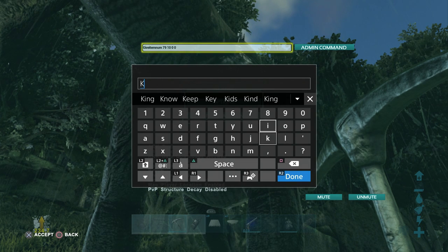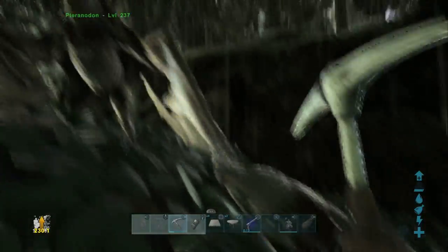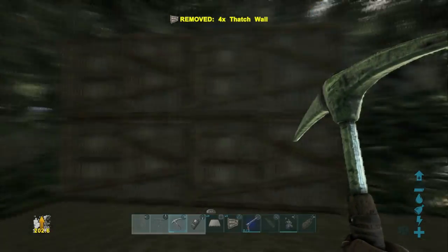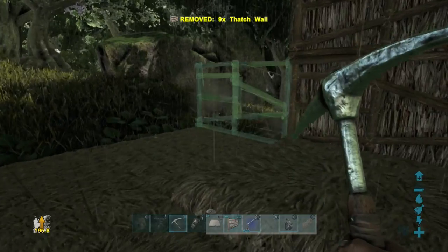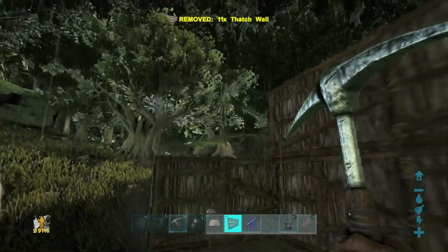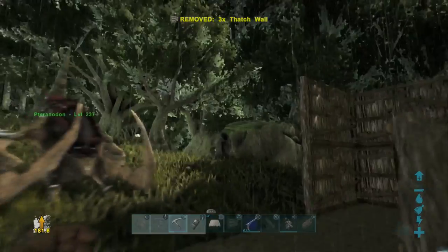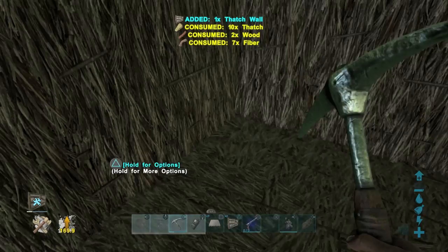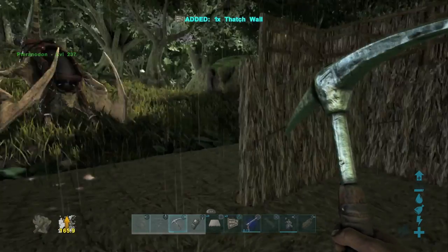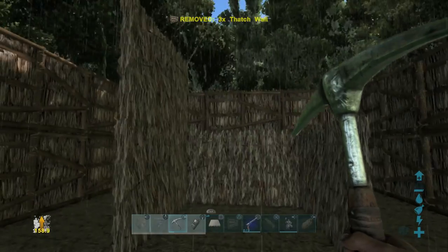Now we're going to build it out as a 2x2. You're going to want to make it two stories high with walls. The reason you go 2x2 and not 1x1 is because you're going to have a little central chamber — that central 1x1 in the center of the base is where you'll build the walls around. You'll save one wall space for a doorframe to get in, and that will be your main resource section where you'll store your storage chest, your bed, a mortar and pestle, and similar items.